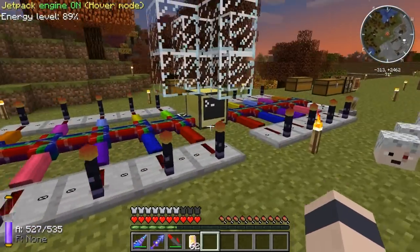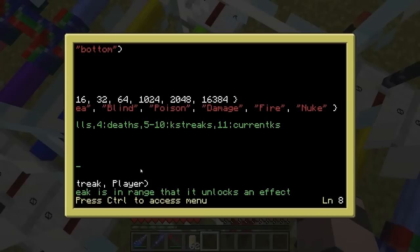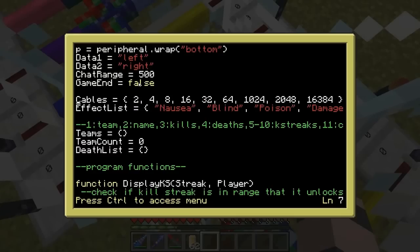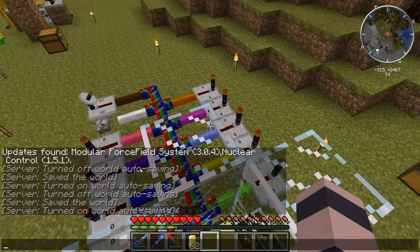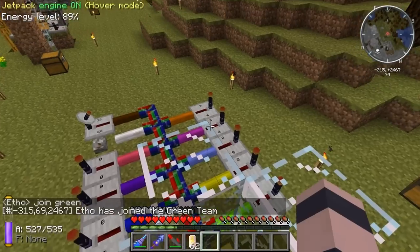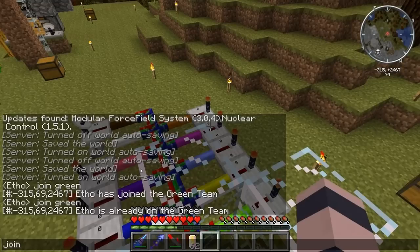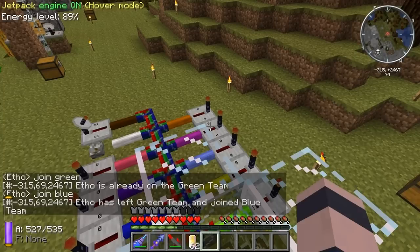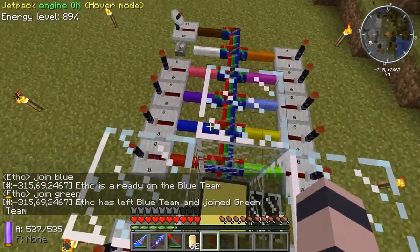What I've been doing is the programming part of it. I'll just run you through my program real quick. What this program does is it allows people to log in and choose their teams. The program is called Kill Streak. For people to join a team they type 'join green team' to join the green team, then it gives you a message: 'Etho has joined the green team.' If I try to join it again it says 'Etho is already on the green team.' If I try to join the blue team: 'Etho left green team and joined blue team.'